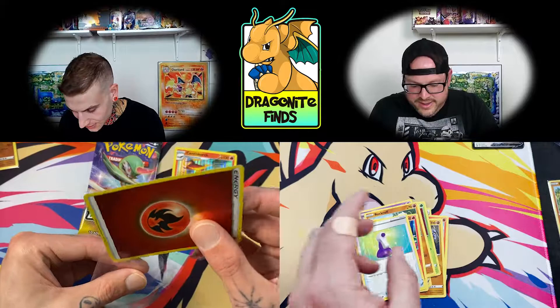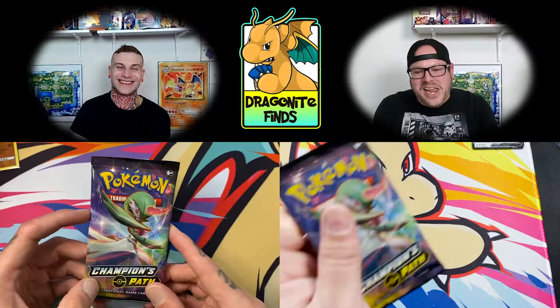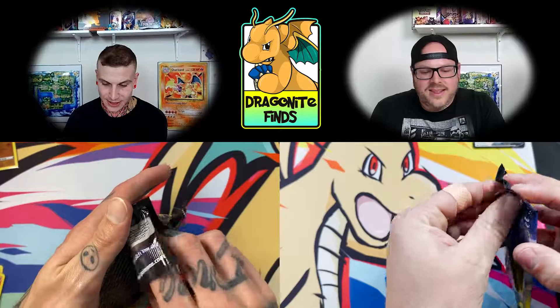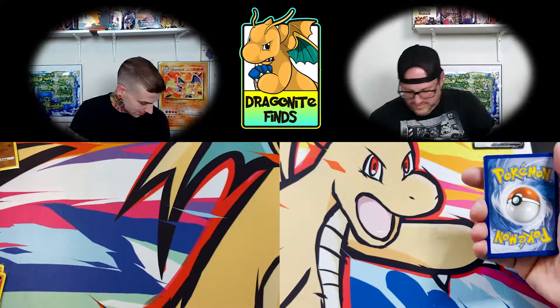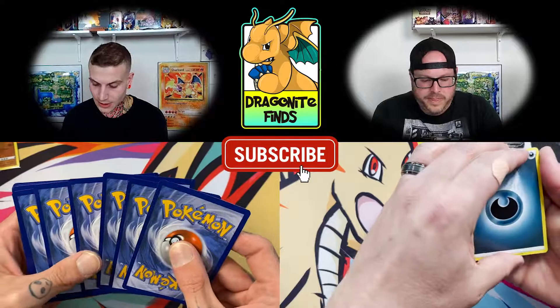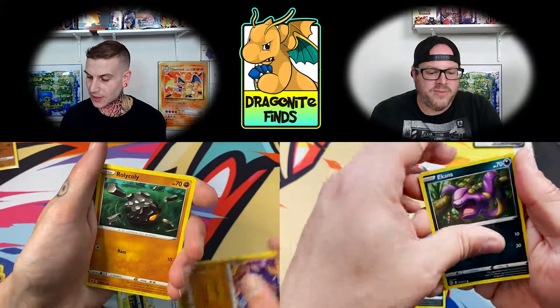Everything shiny going into a sleeve. I love these fire energies — the all-over energies, give me those. If you're going to give me an energy card, at least make it shiny. Can we get any last pack magic? This is your last double box — then the next one we'll have one and one each.